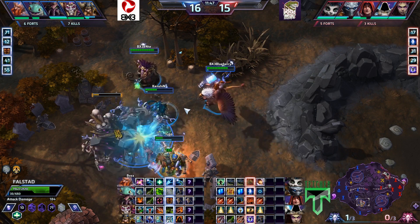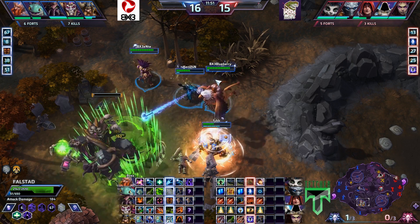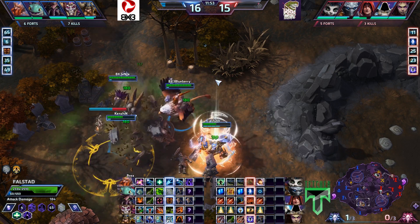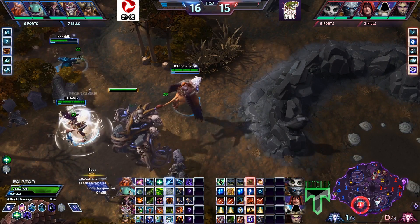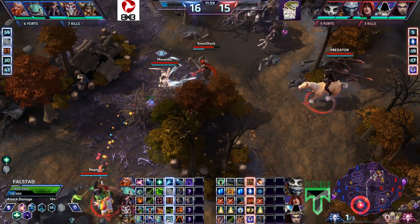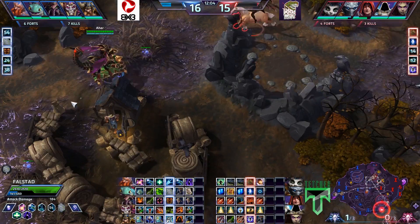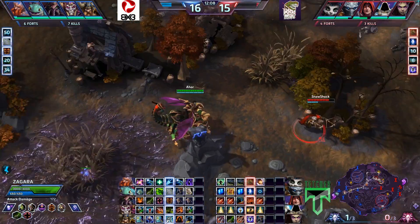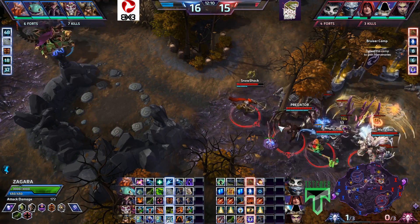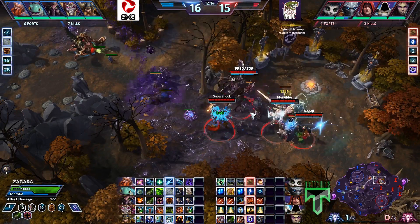I like Hinterland Blast — Hinterland Blast does sound cool. We are seeing both teams beginning to recover. It looks like Raptors may go for their boss again, but BX3 is actually on their way. They may be looking for a steal or at least a cheeky kill, because this is all that Raptors can really do — take their mercenaries around this area. And Zagara can see this.